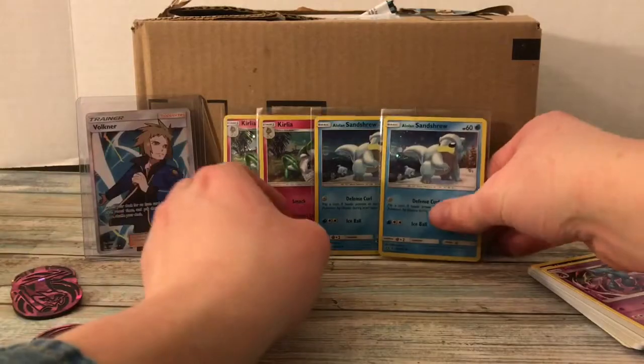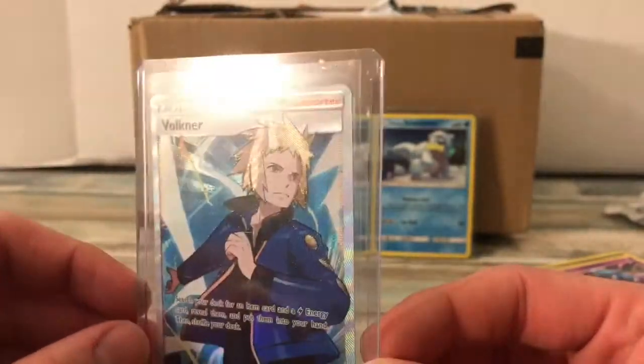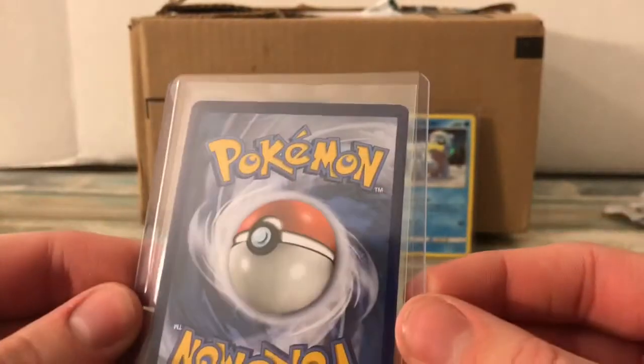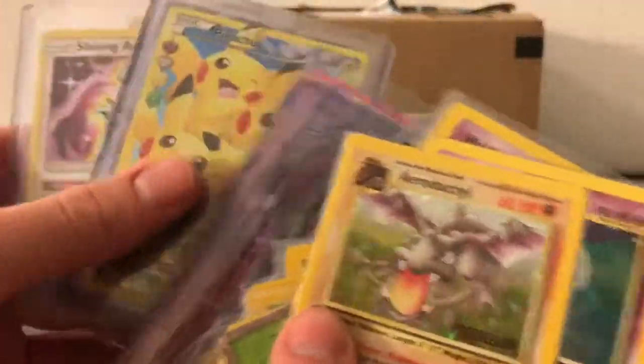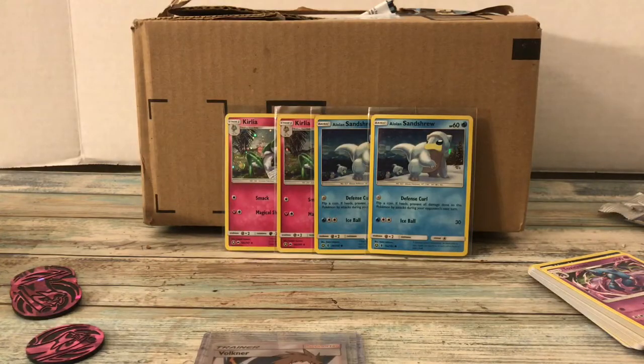It's still kind of hard to find this stuff in stores — you can find it online for cheaper half the time, so I definitely suggest doing that through Amazon or something. We got the Full Art Volkner — the pattern is just so good, an amazing looking card and in really good condition. Thank you all for watching. If you're not subscribed, definitely click that button. Go check out the giveaway video in the description — it's the first link down there. We're giving away five cards to five lucky winners, including the Shining Arceus. I'll see you all in the next video, thanks for watching.